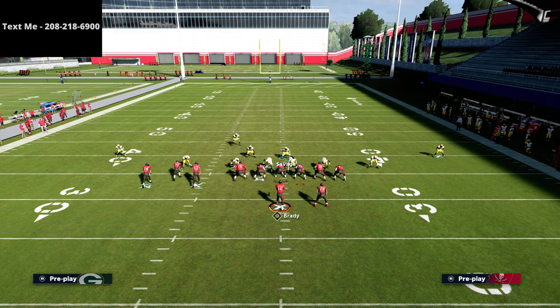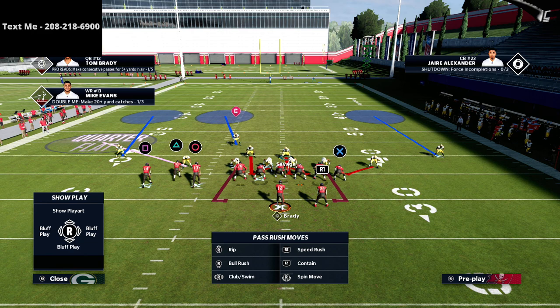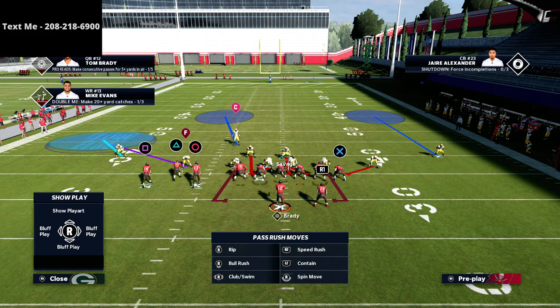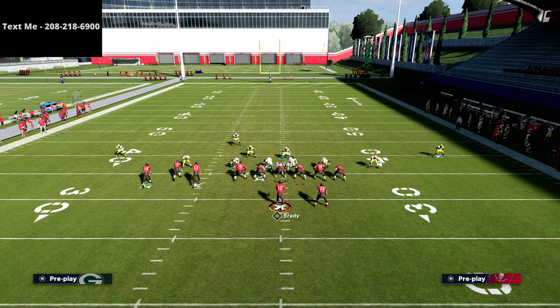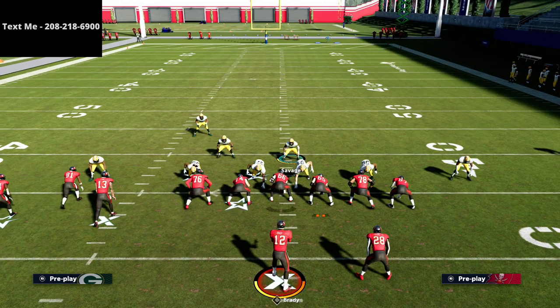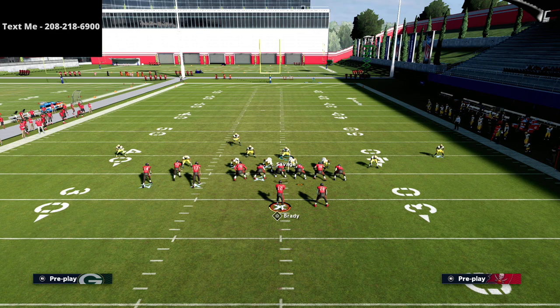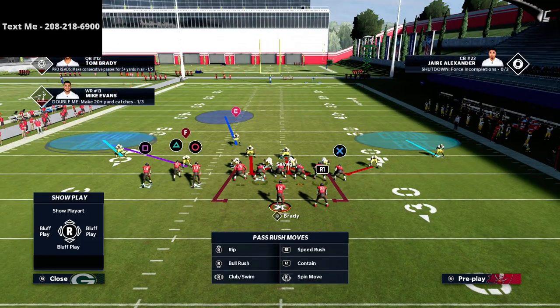The last adjustments I'd recommend: put the corner on the outside into a cloud flat, and put the slot corner into a curl flat if you have time. To stop corner routes — if you think they'll run a corner route to the right to the tight end — put a cloud flat out there. If the tight end goes on a streak, that's your responsibility as the user. With this defense, they can't run a corner route left, can't run a crossing route right, can't run a corner route right.